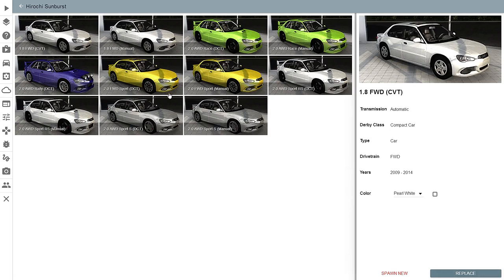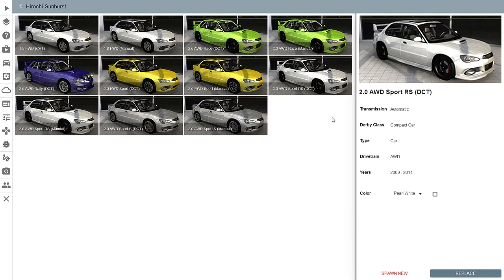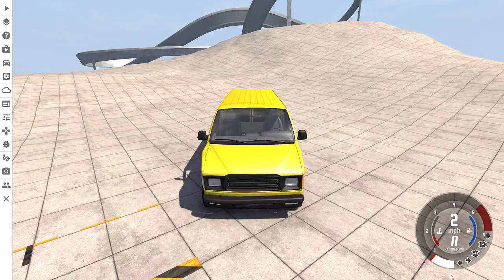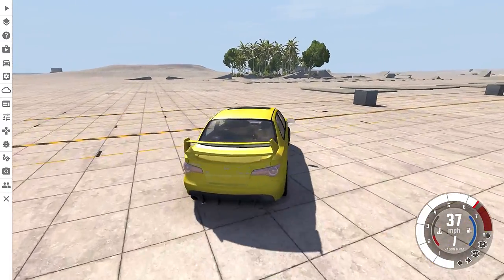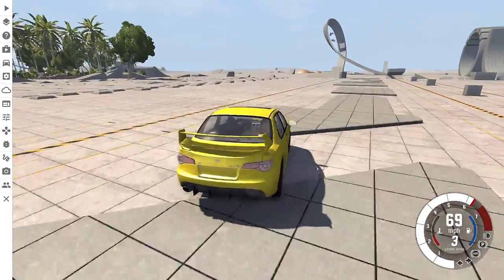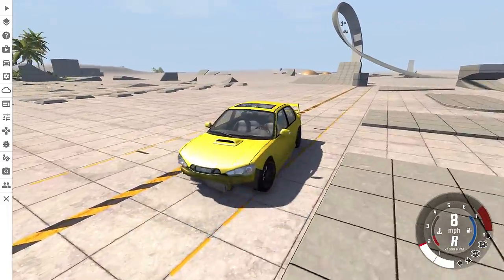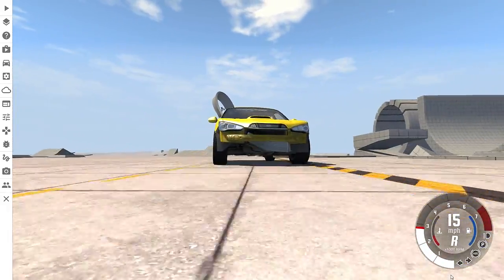We wanna go pretty fast, but we don't want a roll cage on it because I want the car to get destroyed. We're gonna use the Sport RS — I think the RS is more than the S in terms of speed, but it'll be fast enough either way. Get a nice color on it and away we go, gonna just line this bad boy up over here. Oh my goodness, I just bottomed out in my everything.